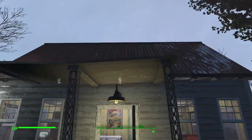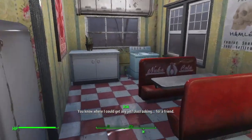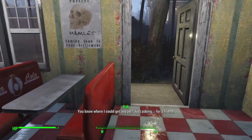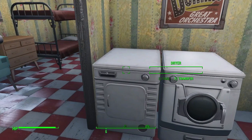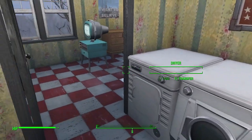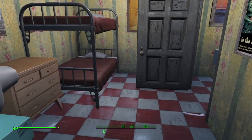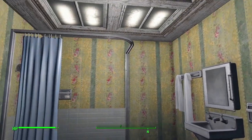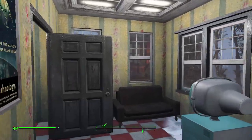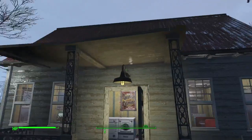Got this small house over here which has a nice little kitchen on this side, washer dryer combo right here, living room slash bedroom right here, and their bathroom right here. Similar layout to the power plant, but it's got a nice porch on the side.